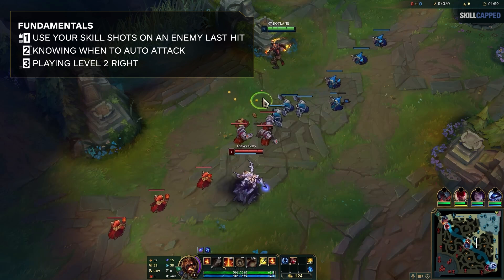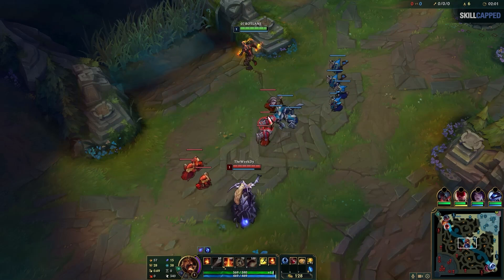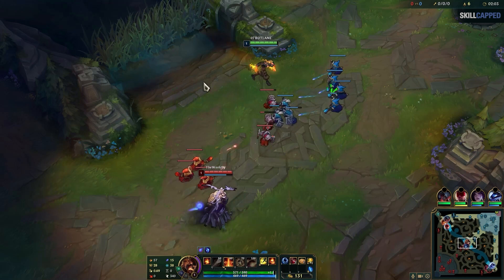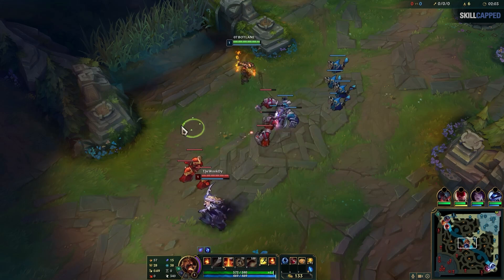Moving on now to fundamental number 3, which is playing the level 2 power spike. You need to know how to play it if you are the first to hit level 2, or if they hit level 2 first. In this situation, I'm going to be hitting level 2 — I know I'm about to hit it because it's my 7th minion. As I'm about to hit level 2, pay attention to my movement. I'm not walking up too far, because then it might just scare her off. But as that 7th minion gets low, I click forward, moving up and getting a head start before it's in last hit range.